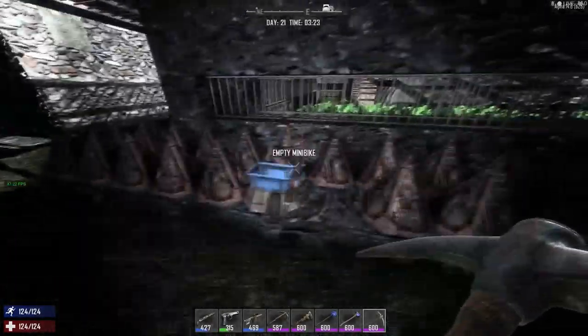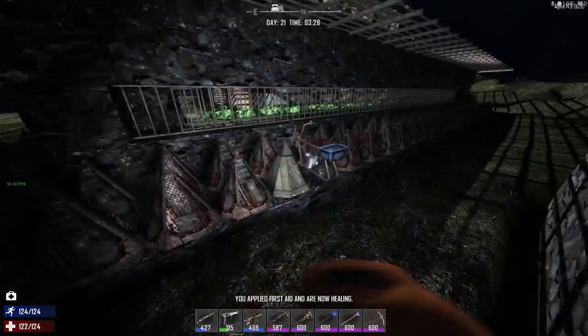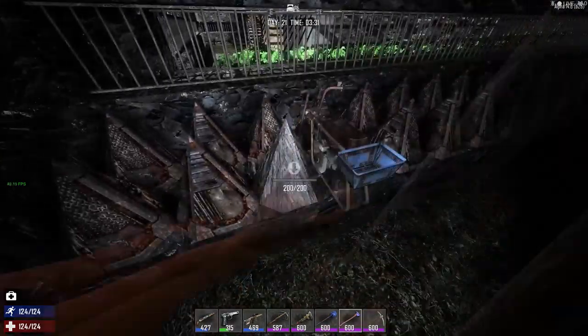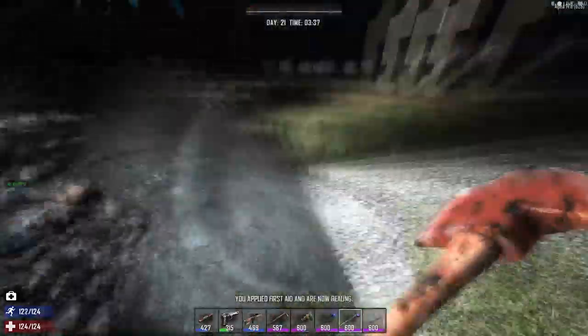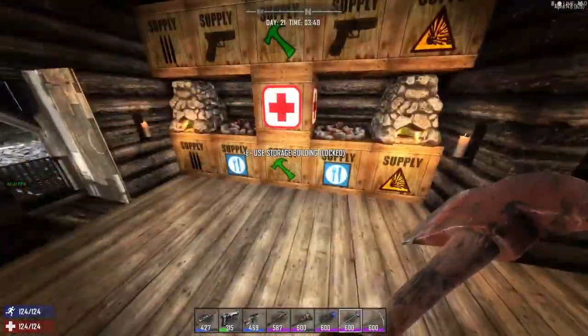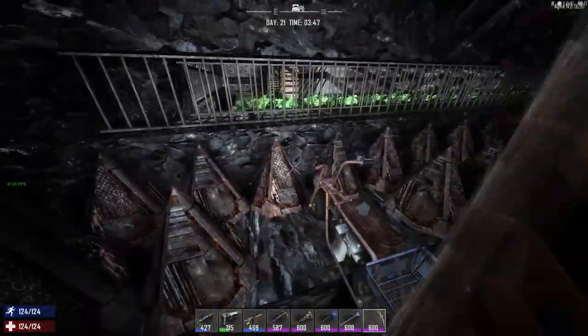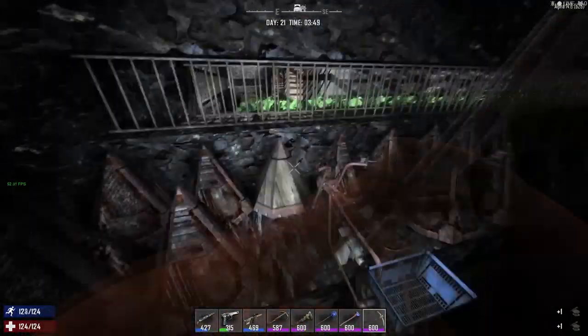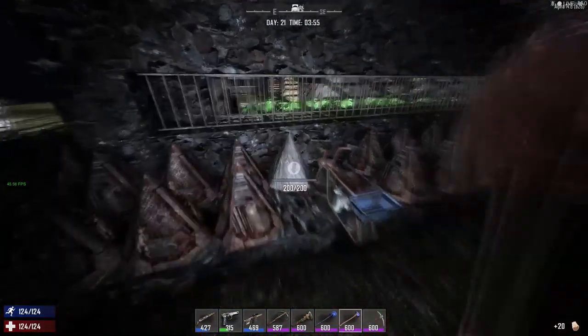Welcome all, this is Stoned Rick and this is Seven Days to Die. Today I have got my mini bike stuck on some spikes, so I try taking the spikes out to get back on the mini bike. I do need to get some health but I have no bandage on me, so I get them in preparation.